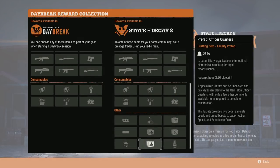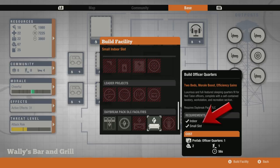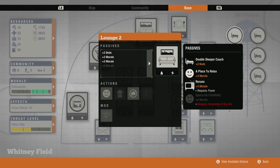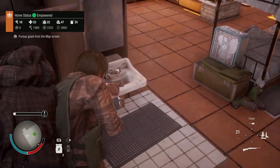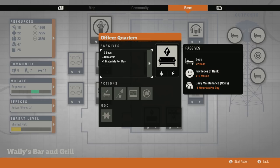The Red Talon Officer's Quarters costs 2,500 PP, fits a small indoor slot, and comes with one mod slot. It has plus two beds and morale-boosting features. You might expect it to be a super lounge, but it's actually a super latrine — it has a Clean the Toilets ability. At base level, for one material per day you get plus two beds and plus ten morale per community member.